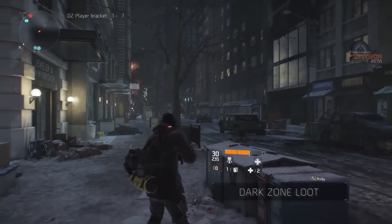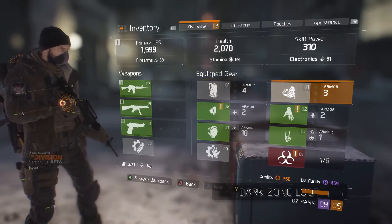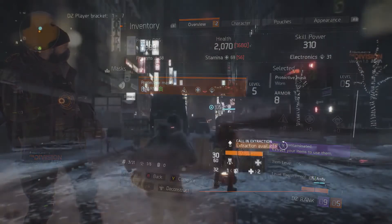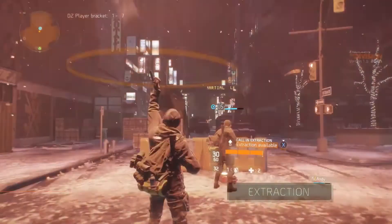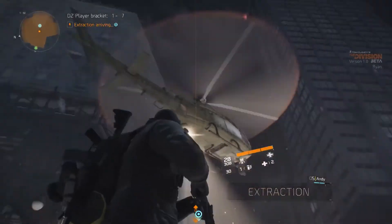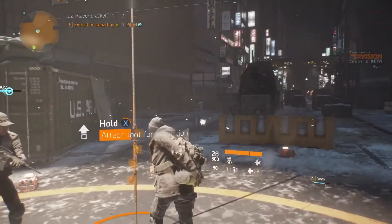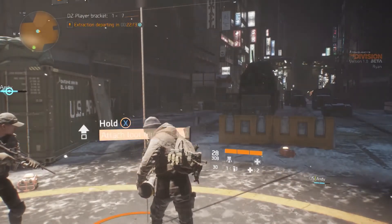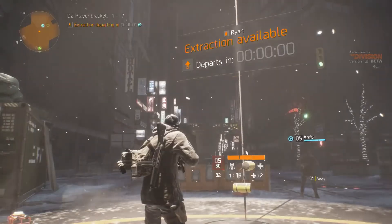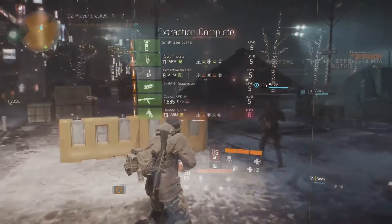Since the contagion level in the Dark Zone is high, the loot that you find is contaminated, and you need to get it extracted before being able to use it. Find the nearest extraction point, shoot a flare, and hold tight until the helicopter arrives. Then attach your loot bag onto the rope. Once the helicopter leaves, you will be able to access your newly acquired gear from the stash in the Base of Operations. Successful extraction complete.